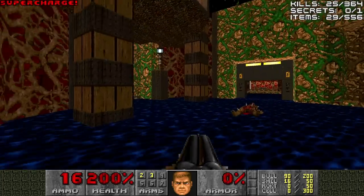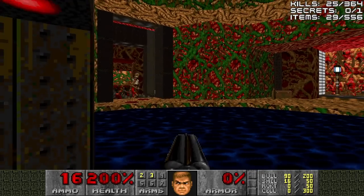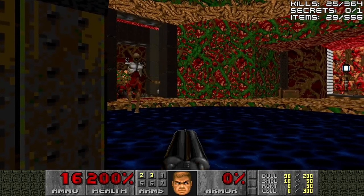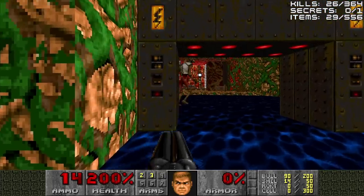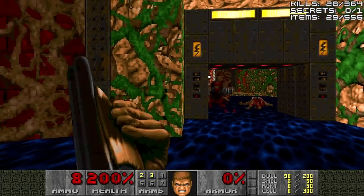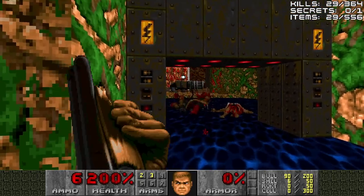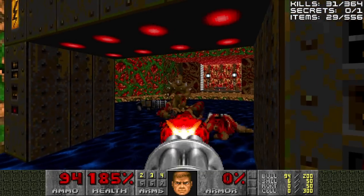We'll grab that, and then go to where the rocket launcher is, but we'll alert the enemies on the left to come to us. Hopefully — nope. The chaingunners just would not fire. They all chose not to, which is kind of astonishing, actually.